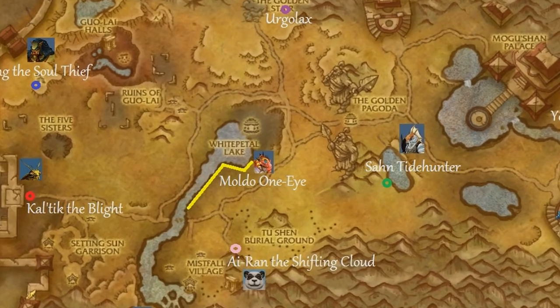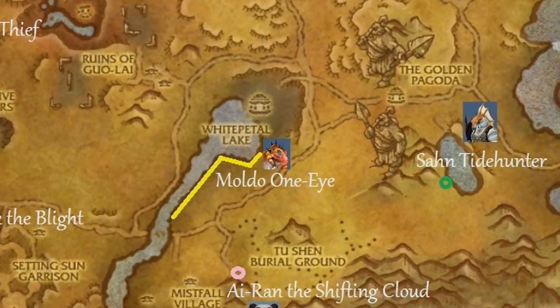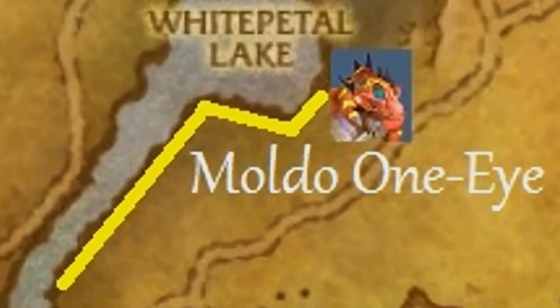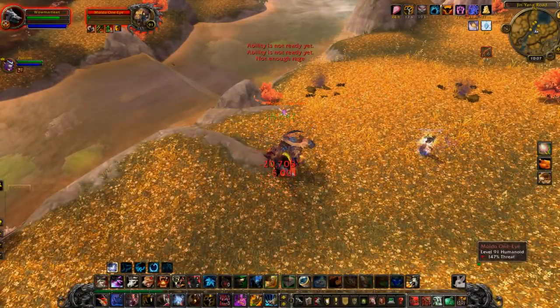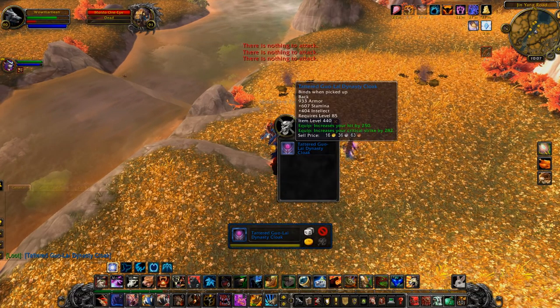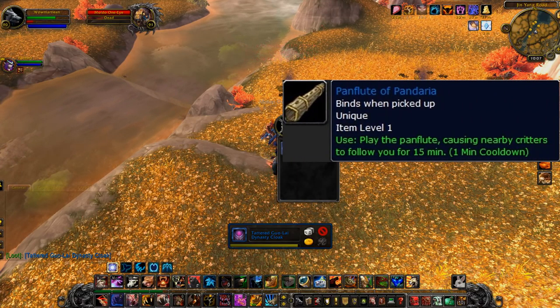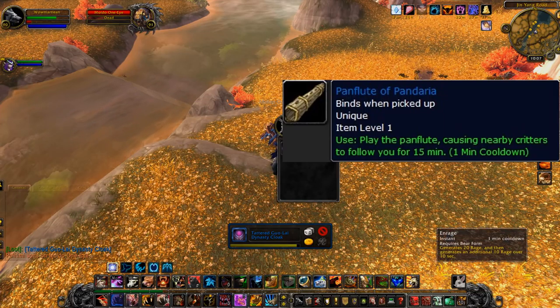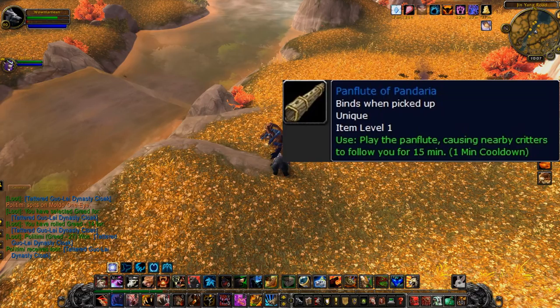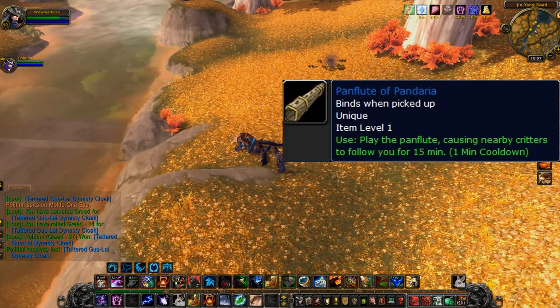Continuing our way west, we make our way to the White Petal Lake and Moldo One-Eye. He actually has a long path — he walks back and forth, and there are some adds you might want to pull him away from. I'm joined once again with my partner in Rare Killing Crime, Claudia. Unfortunately, I don't get the drop off this guy, but what he's supposed to drop is called the Pan Flute of Pandaria: 'Play the Pan Flute, causing nearby creatures to follow you for 15 minutes.' My friend Euphile will show us that at the end.